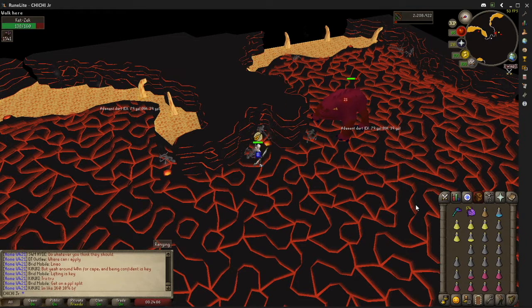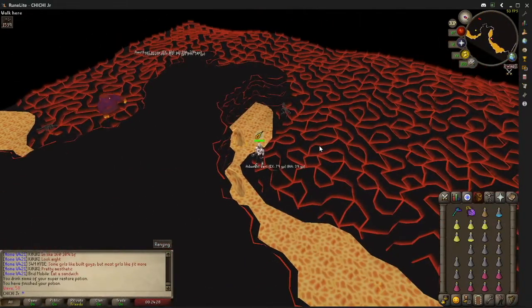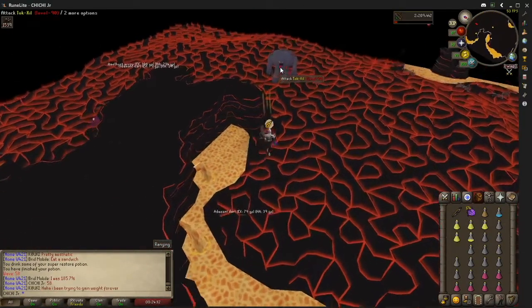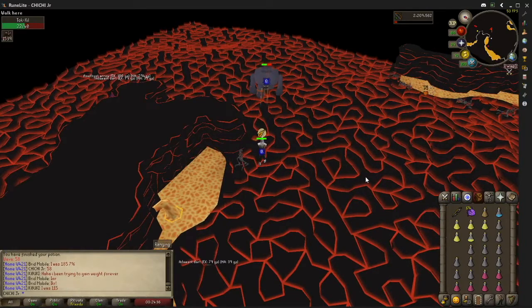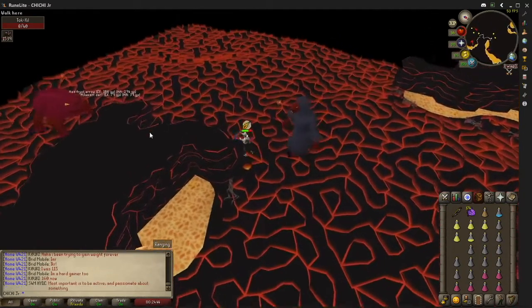Alright, so this is my third attempt at the Fight Caves. As you can see, the inventory is looking really well — four brews left, a ton of restores, a lot of Purple Sweets. It's real simple at this point: wave 58, not looking too bad. I literally just knocked out the 90. All I have to worry about is the 180, safe spotting it to the side, and then we're all good from here.